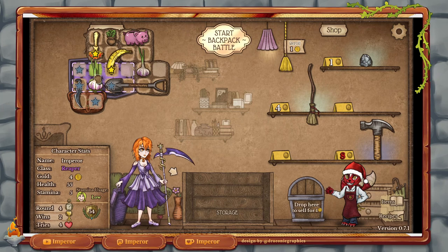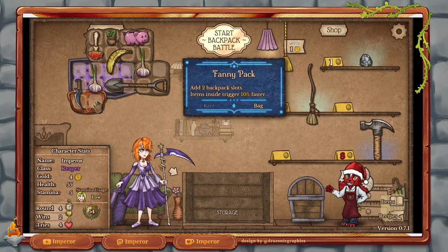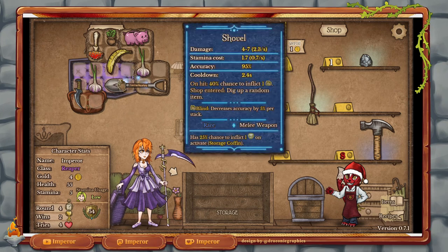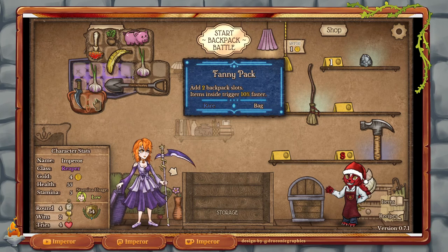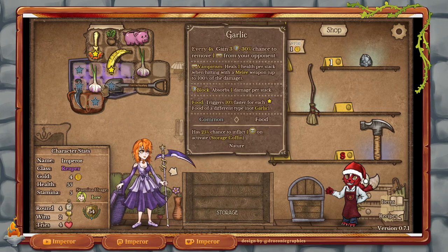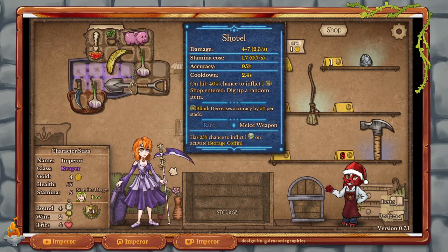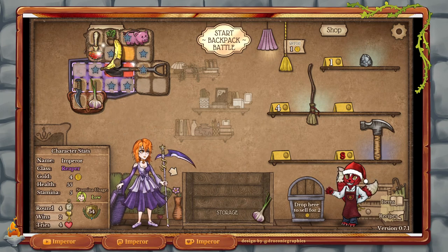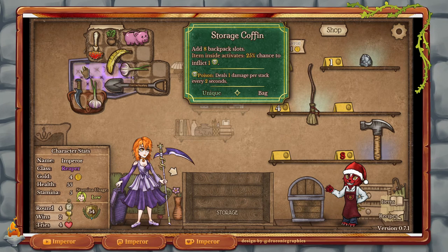We're going to turn this like that. I want the banana in the coffin and I want it on the fanny pack as well so it triggers quicker. But by doing so, I break the banana connection, making the banana weaker arguably. I could try to move this around, but that kicks out the banana entirely, so I would have to find a different way of slotting it. We're going to stay like that and put the garlic in a way that it also goes into the coffin — so that's a little bit better.